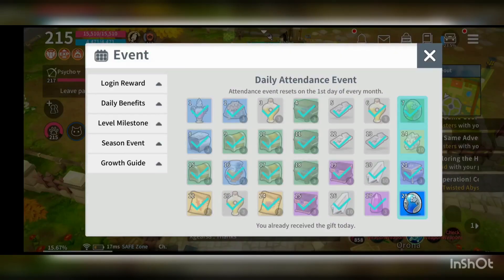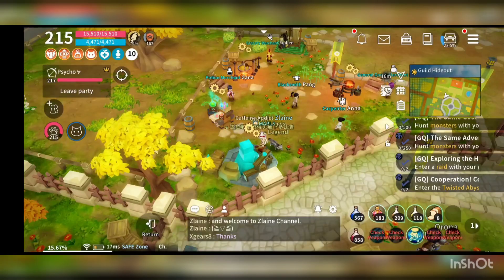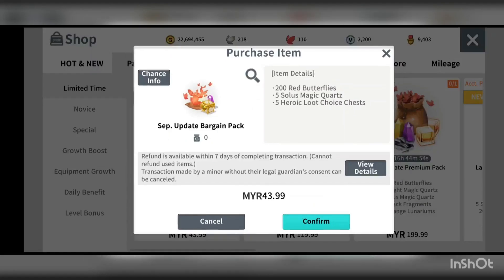It's just the developer messing up with the name. The 27-day reward is called the soul magic quartz and is untradable, but the one in the shop just states soul magic quartz without marking it untradable — so I believe that one is tradable. Let me test it out.